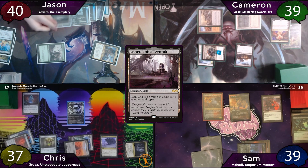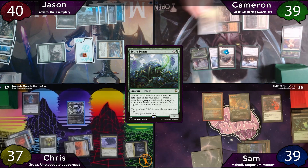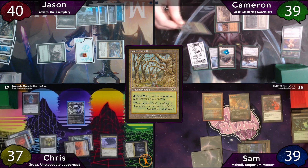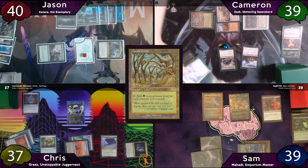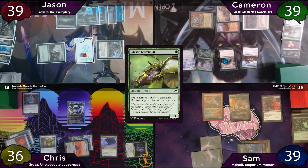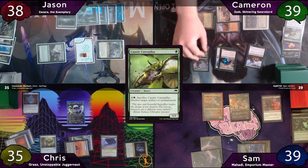Jason plays Urborg and passes to Cameron, who plays Scoot Swarm then Gaia's Cradle as land for turn, getting a bug off the Scoot Swarm. He taps Gaia's Cradle for 4 mana and moves Skullclamp to the newly created bug to draw 2. This triggers Zulaport Cutthroat and Blood Artist — Sam points the trigger at Cameron. Cameron then casts and clamps a Caustic Caterpillar, then reclamps Mortician Beetle.